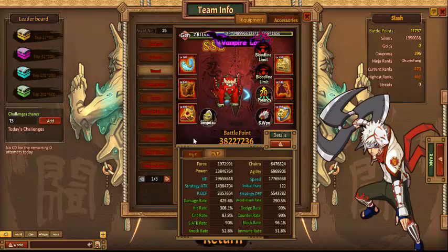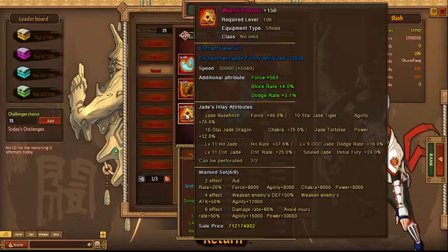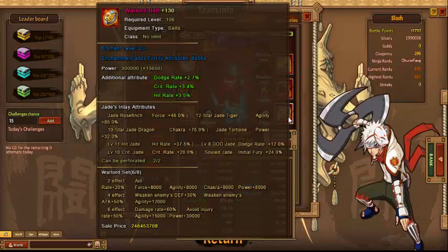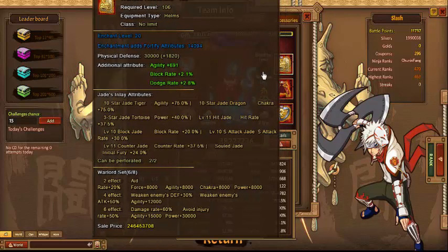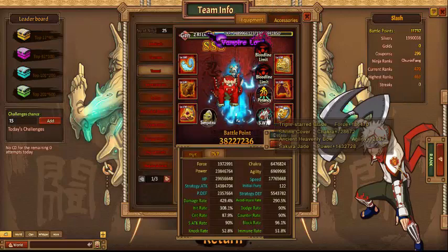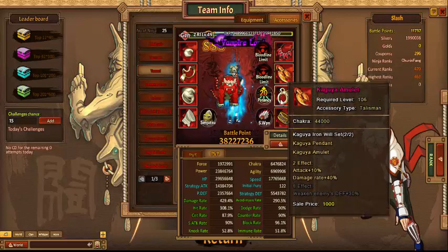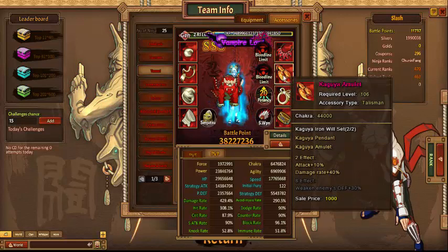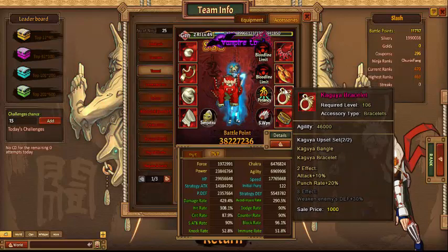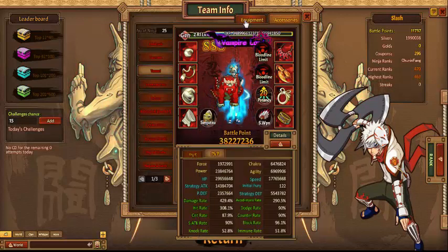Next we have Tamari, rocking a full set of Warlord. Got the bloodline, VS Weapons, and the accessories: Kaguya, Kaguya, Kaguya, Kaguya, and Kaguya. He has the old set — why doesn't he have... the 8-effect is not glowing. He has all 4. That's crazy to me. So she has a full set of Kaguya.